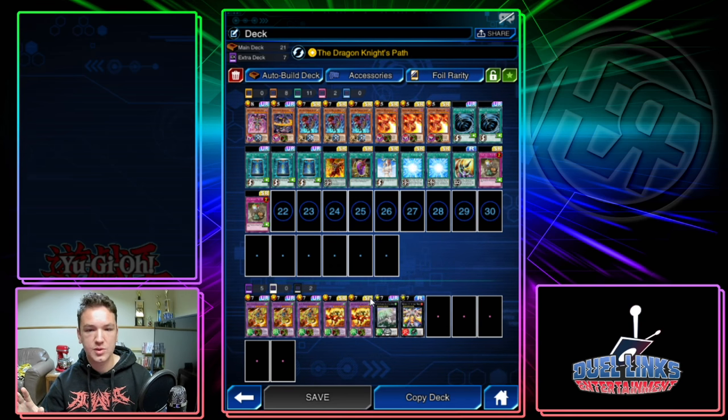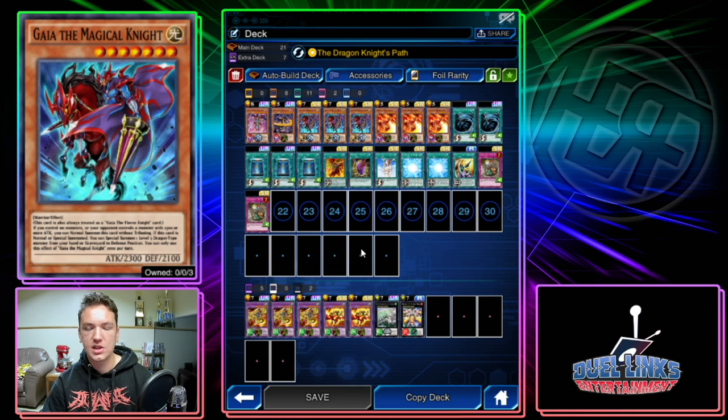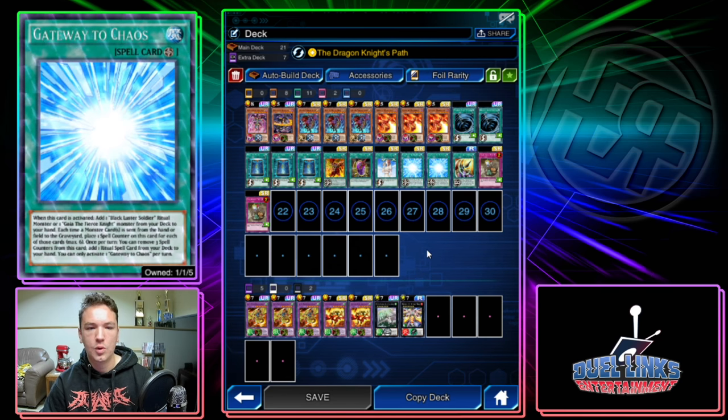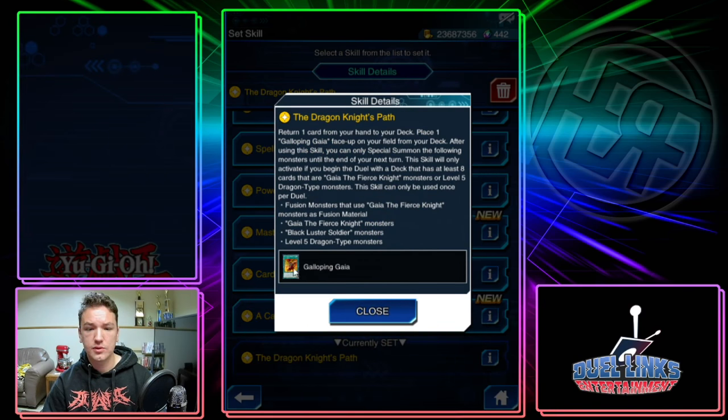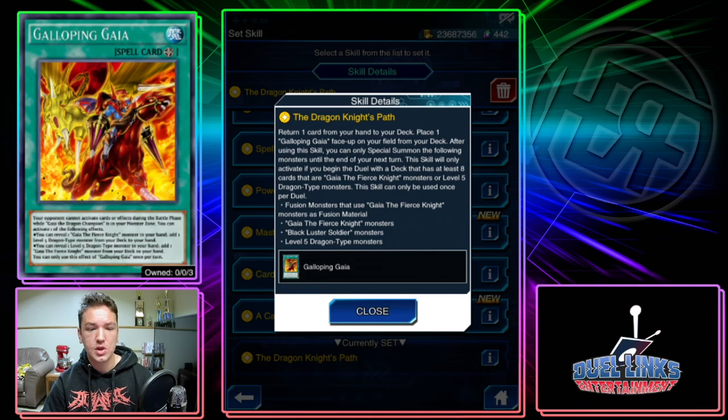The reason this deck is so broken is its main combo is a one-card combo because of the skill. If you draw either Gaia Curse or Gateway to Chaos, you have full combo — you need one of those eight cards. The skill lets you play your field spell, and the field spell says you can reveal either the Fierce Knight or a level five dragon-type monster, and then you search the other one.